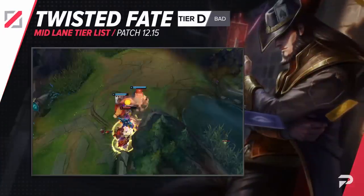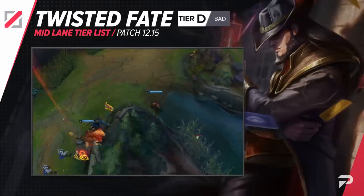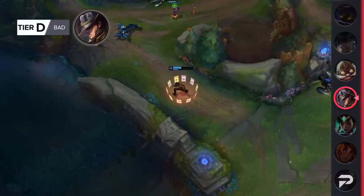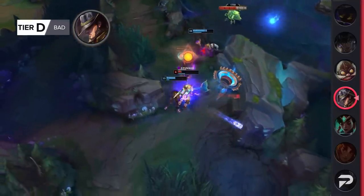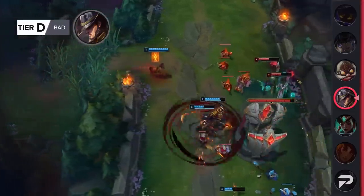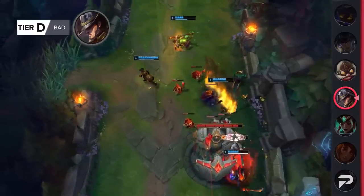Twisted Fate drops down to the D tier. There's always a pretty big correlation between elo and TF's win rate. Even when he's one of the best champions in the game, it's usually in high elo and he's always pretty average in the lower ranks. And with him being in the red even in Masters Plus right now, he isn't even remotely pickable in Silver and under.